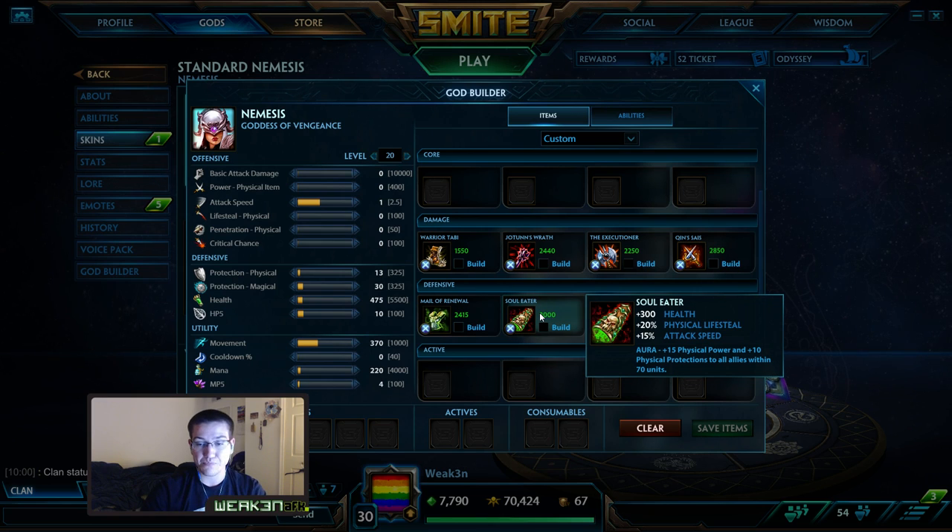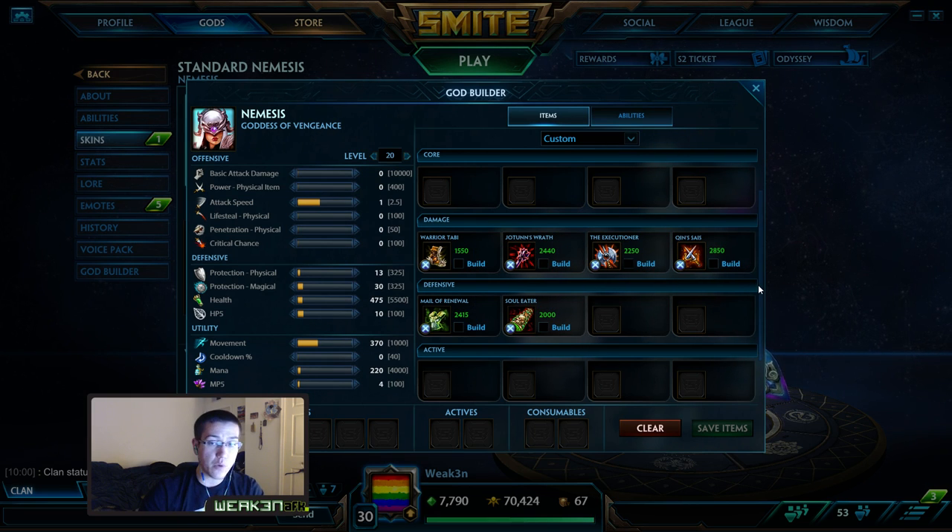For the last item, I'm going Soul Eater. You're getting health because you are pretty tanky with this build. Your shield absorbs damage and allows you to sustain more, so having extra health, extra attack speed, lifesteal, and a little more power is very nice. You can swap Soul Eater for Odysseus' Bow — it depends on the game. If I'm being more aggressive and not getting focused much I like Odysseus' a bit more for the pen. Soul Eater does buff your team and gives you room to make a mistake with the extra health.